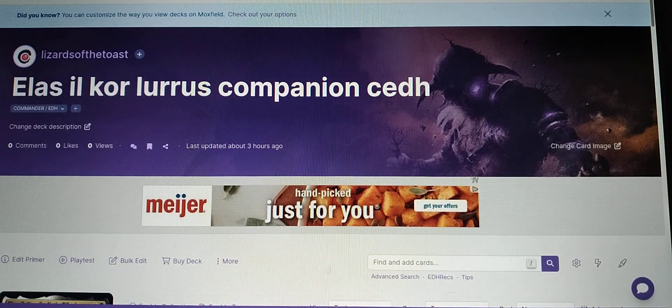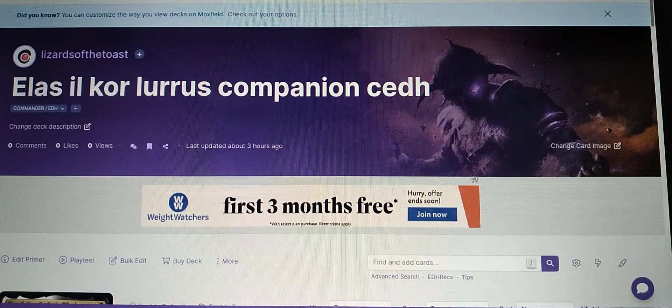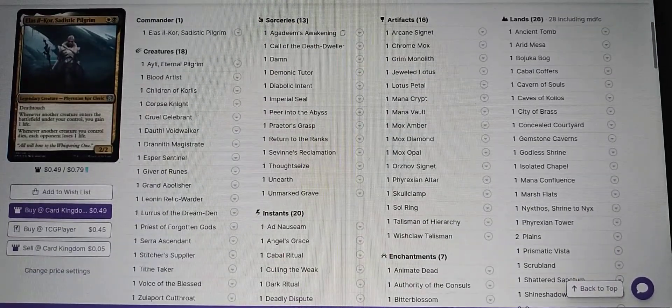Elas Ilkor, Lurrus Companion, CEDH. Could it be more powerful if Lurrus wasn't the Companion? Maybe it could, but sometimes you notice a problem where when you make Commander decks, they always seem like you're making one of like five decks in CEDH.